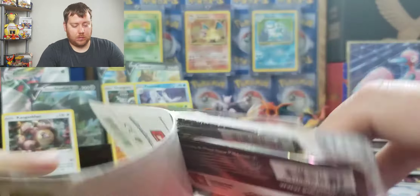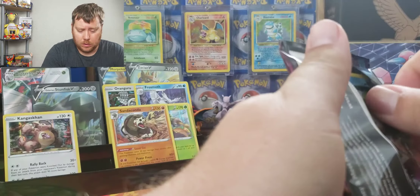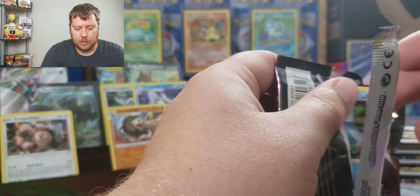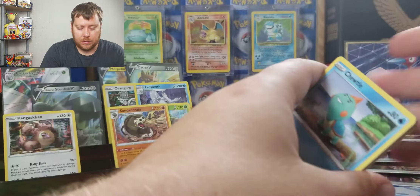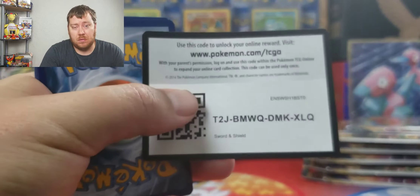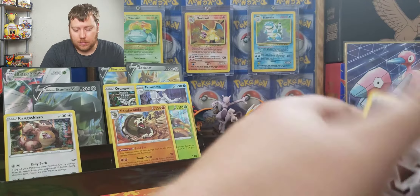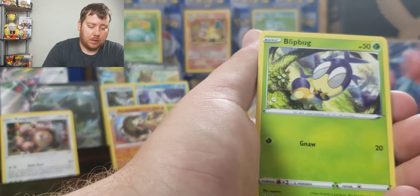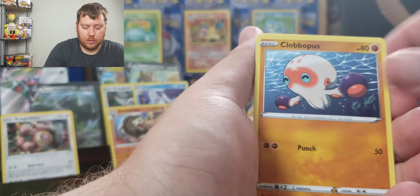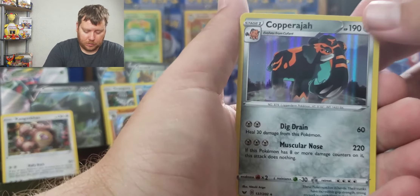Those boxes are just steadily climbing. I do watch — I joined Pokeref. I like what he does, the live openings, the interactions. I became a member on there, so you may have seen me in the chat. He was talking about how the reprint base set Charizard holo — there's only 150 10s — that Copperajah V holo is our sixth holo rare for Sword and Shield.